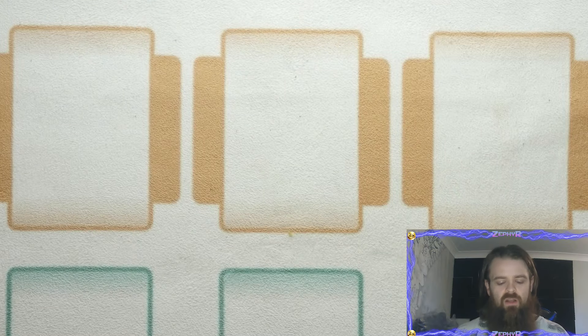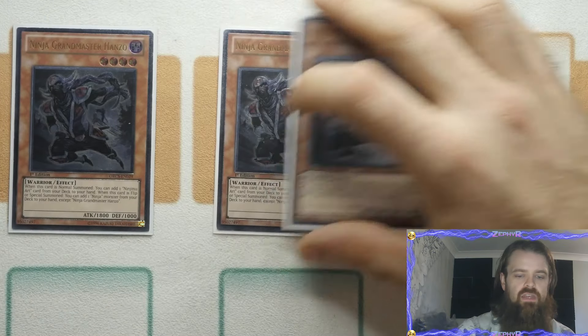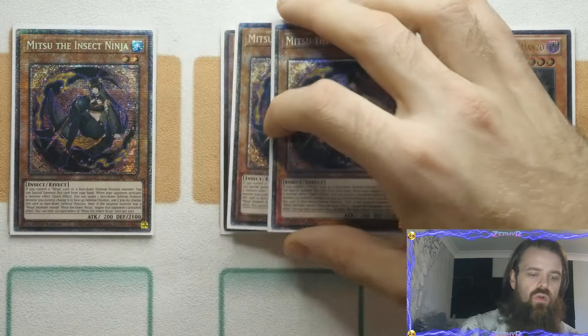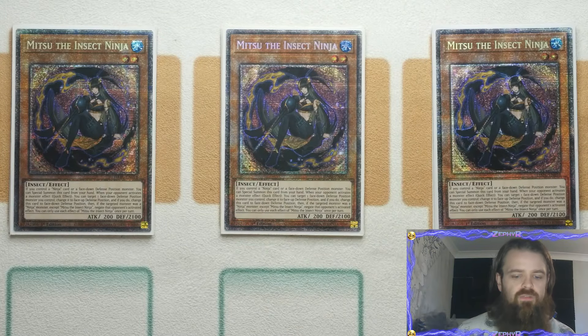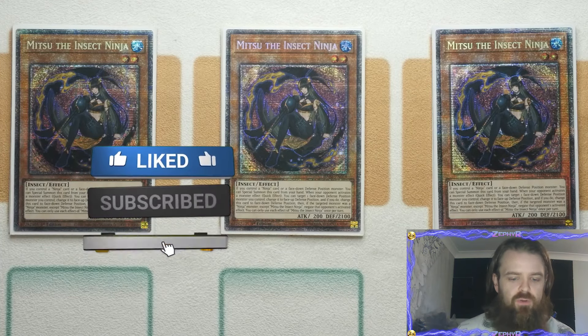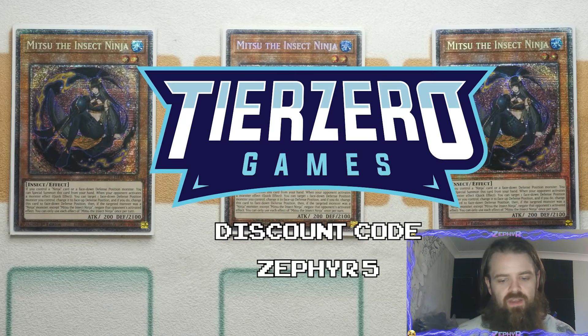Starting off with our main monsters: Ninja Grandmaster Hanzo. This one has two 'when' effects. When it is normal summoned, you get to add a Ninjutsu Art card from the deck to the hand — that's your defensive route. When this card is flipped or special summoned, you get to add a Ninja monster from the deck to the hand except itself, which becomes your aggressor, giving you direct access to Mitsu the Insect Ninja.